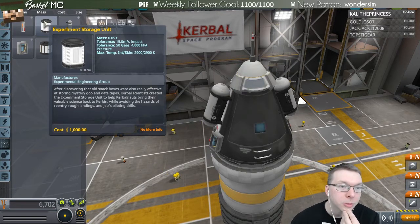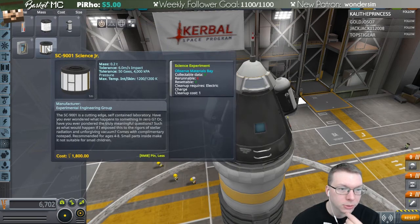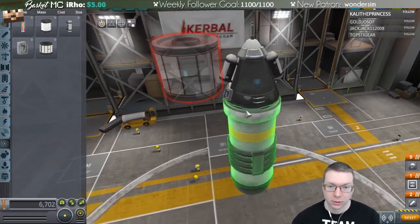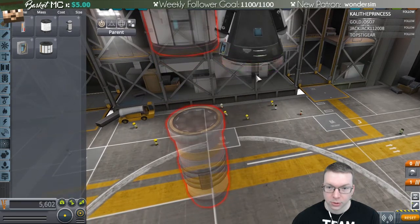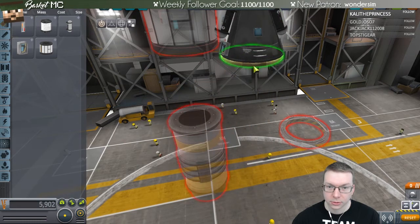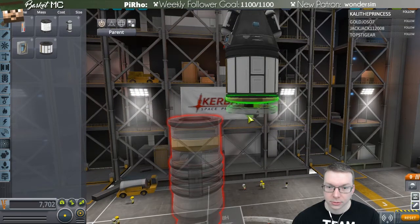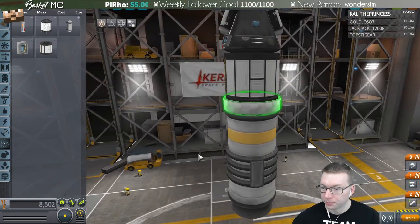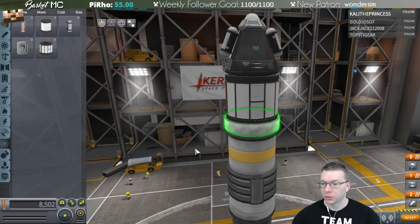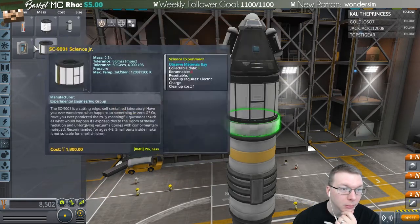The experiment storage unit — a couple of scientists created it to help kerbonauts bring science back to Kerbin while avoiding re-entry hazards. I want to attach the science junior, then the heat shield, and then stage them. I need to get the order right — science junior here, heat shield, then decouple.